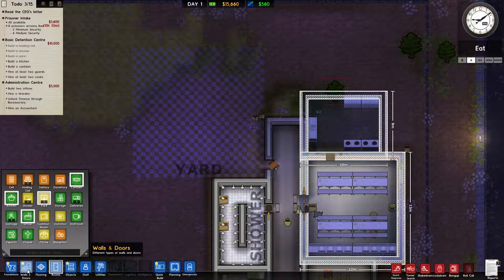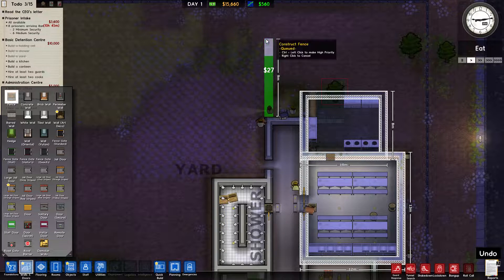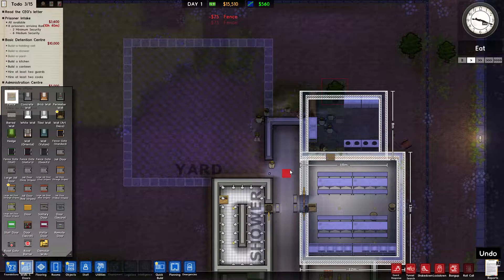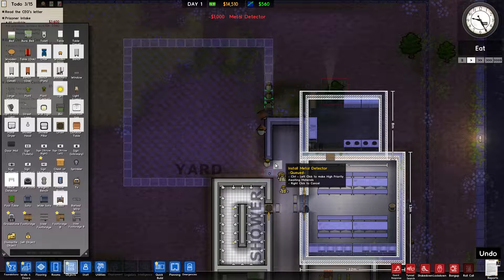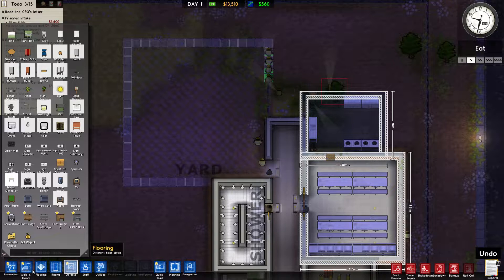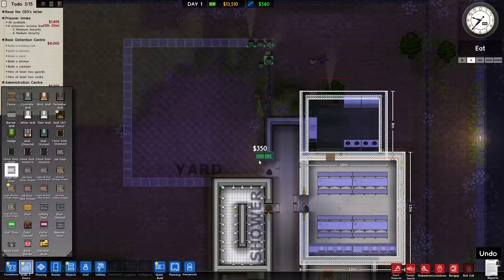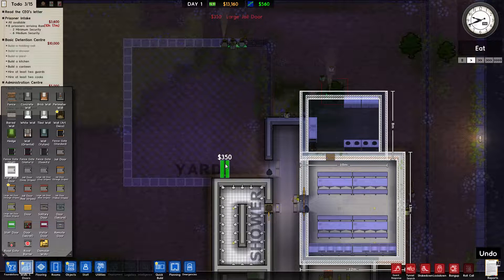We're also going to get a fence built around the yard to double up security. Let's go to objects and get a couple more metal detectors — there they are coming in the door. We'll put a big steel door at the yard entrance but leave it open for the most part — it's good for lockdown if we ever need it. We'll use a large jail door.